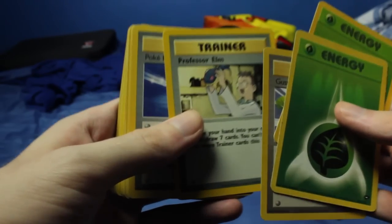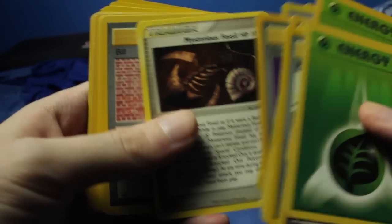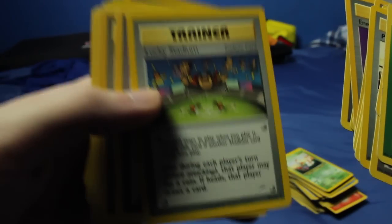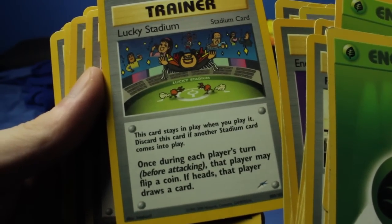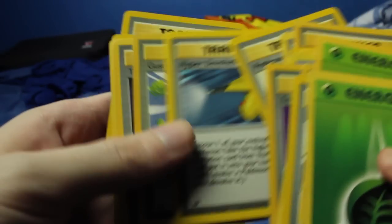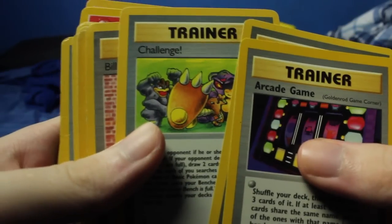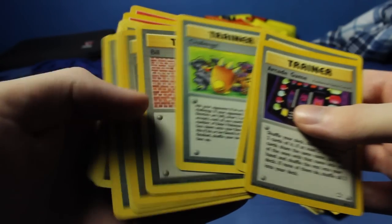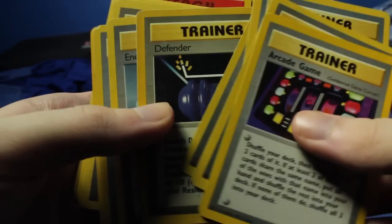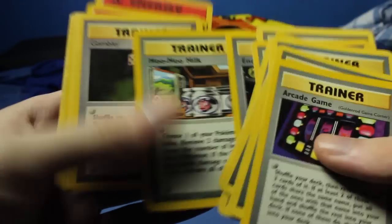I got Gust of Wind, Professor Elm, Pokéball, Defender, Energy Removal, Energy Retrieval, Plus Power. These are all my trainers - I'm just going to go through these quickly, probably not going to name every single one off. This one's actually a cool one though - Lucky Stadium. I just like the card art for that one, got the two Doduo down there battling it out. Bill, Master Ball - cool. More Bills, Hyper Evolution Spray, and Boss's Way, Pokémon March. So a bunch of trainers here. Arcade game - that's the one that was on top there. Got Defender, Energy Removal, more trainers. Going through these quickly.